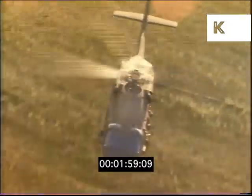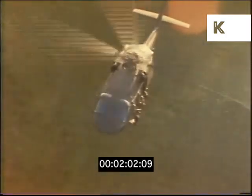Blackway one-zero, this is Victor Two-One. Turn zero-nine-zero. Climb to jump altitude. Over.